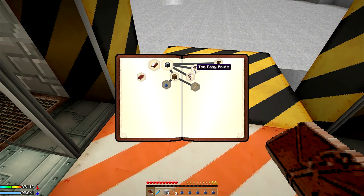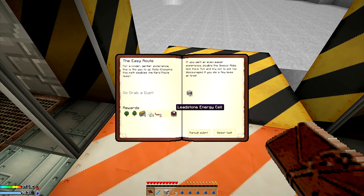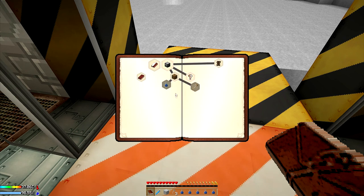The first quest gives you a choice: the easy route or the hard route. The easy route gives you an oak sapling — chances of getting apples — some food, 64 bone meal, a shell constructor, and an energy cell. With the easy route, you'll be able to create a clone of yourself, so if you die you can come back. The hard route gives you no oak sapling, so no chance of apples, a lot less bone meal, less ammo, and no shell constructor. We're going to go the hard route — because why not?